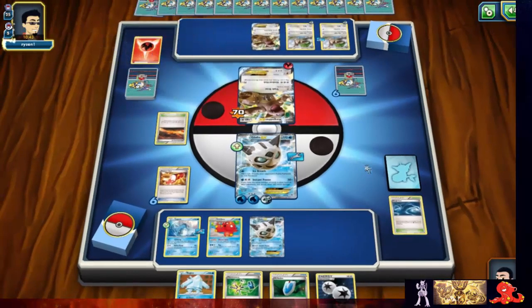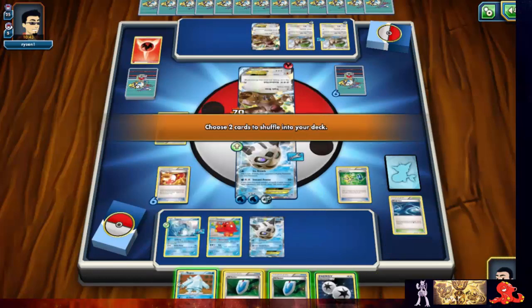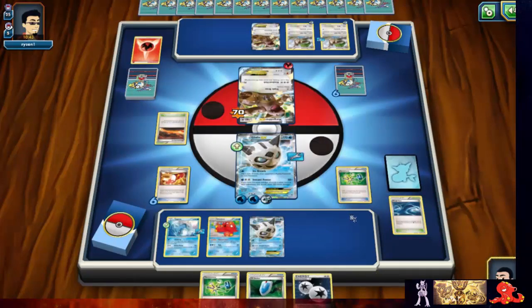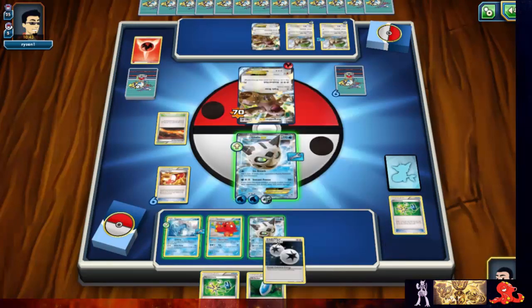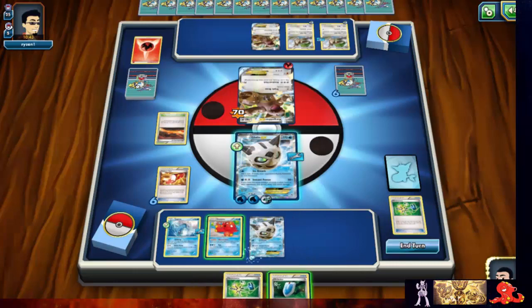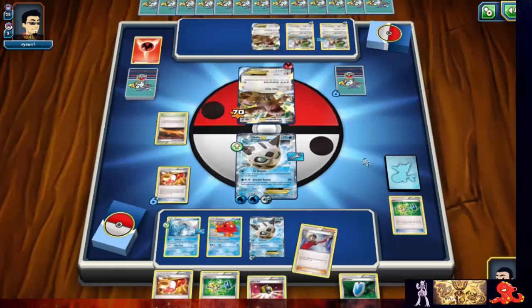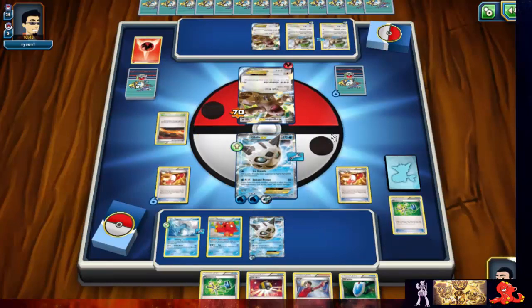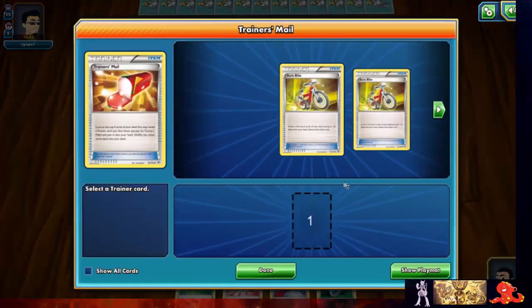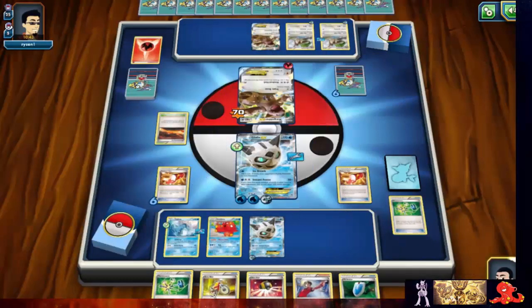He's playing Scorched Earth and went for the triple draw again — definitely setting up. Another one — wow. Let's get that energy and those items. Let me think — two acrobikes. I have an acrobike — let's see what I could use. Yeah, I can use a muscle band still.